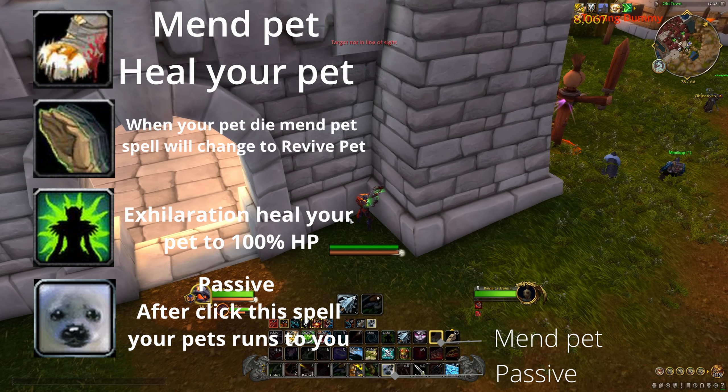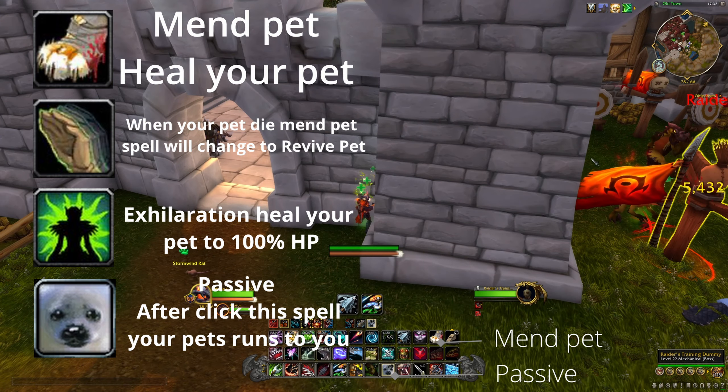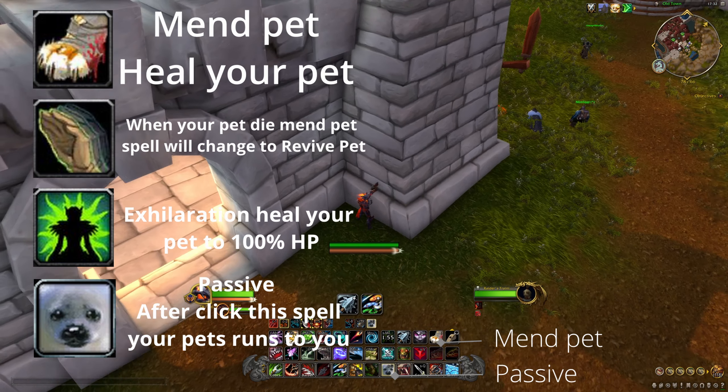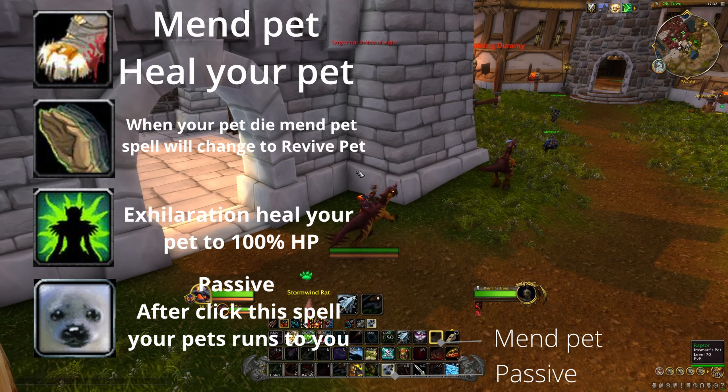If your pets have low HP and you are far away and behind pillars, use Exhilaration — this spell heals them from anywhere. Or if they have higher HP, use Passive command and they will run to you, then heal them with Mend Pet.